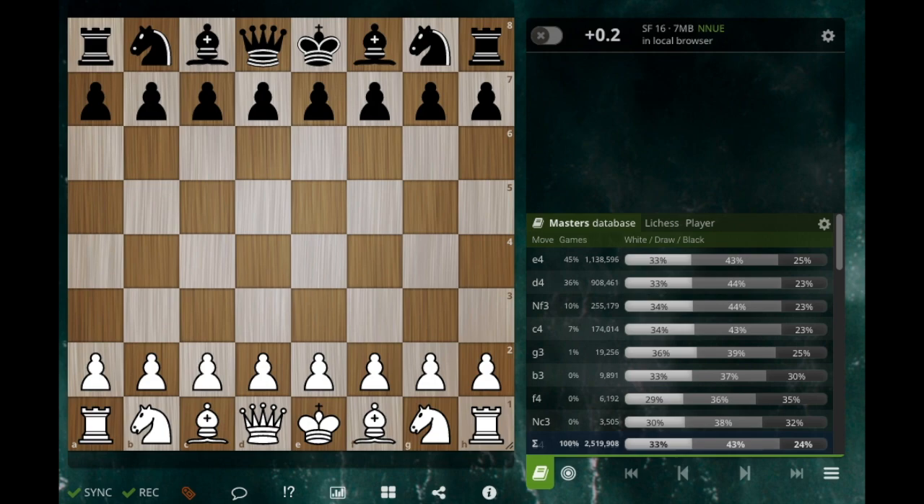Good evening everybody, this is Dr. Hack and we're going to circle back to our Scandinavian opening today. We're going to try to compare the noobs versus the pros and figure out why our natural tendencies as amateurs don't do very well with this opening, and why the pros' natural tendencies crush the other guy. This is a fun opening to play as black until you're about 1700, and then it's not that fun anymore.